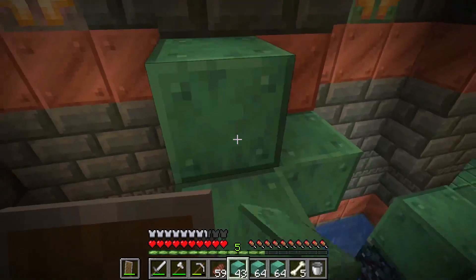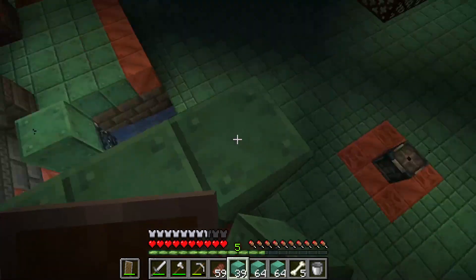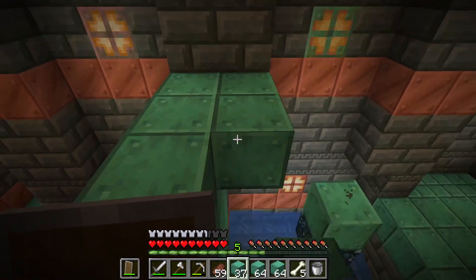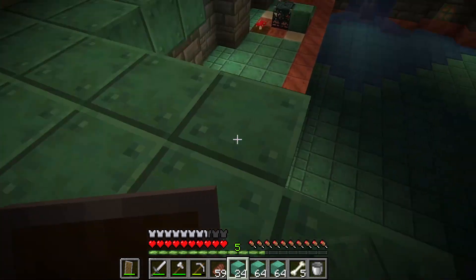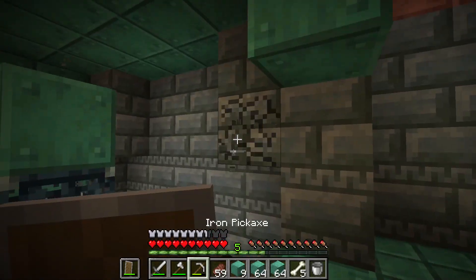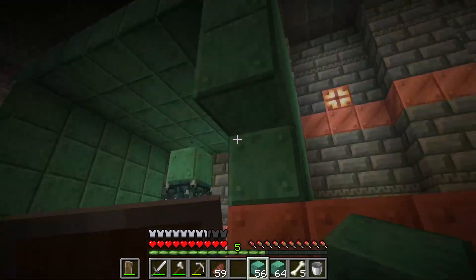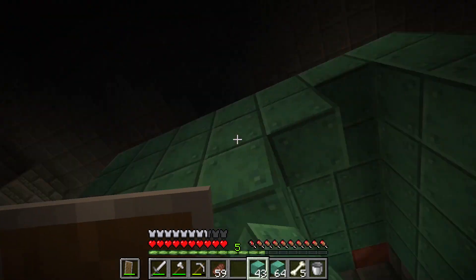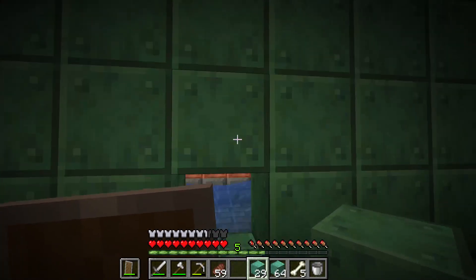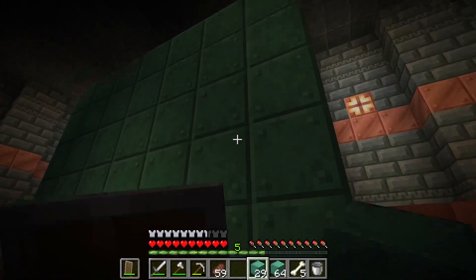That's very good. Then we build it up there. The Breeze will spawn here and now we've got the roof. That's the entire room right there — it's six blocks tall.